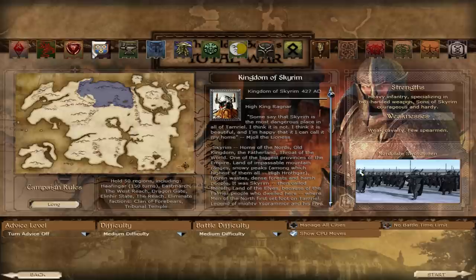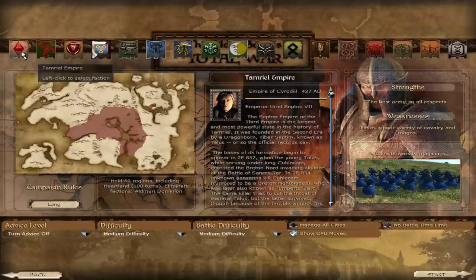Every side has custom art, custom cities, custom units, strengths and weaknesses, and they scale differently. If you click on the Tamriel Empire, you get to be Tyber Septim — you get to be Patrick Stewart, who voiced Tyber Septim in Oblivion. You get the capital city in the center, Cyrodiil, their special units, the guards you always see in Oblivion. The art is pretty cool, and this was made by a small team, which is awesome.